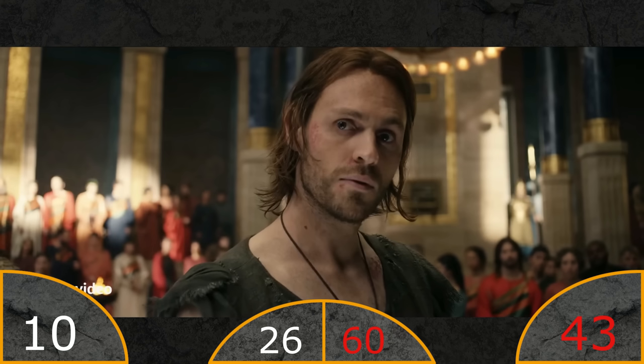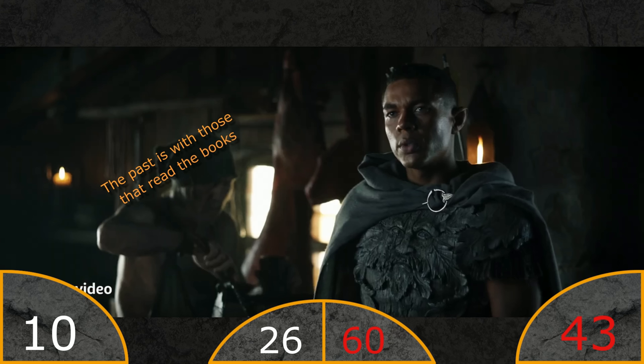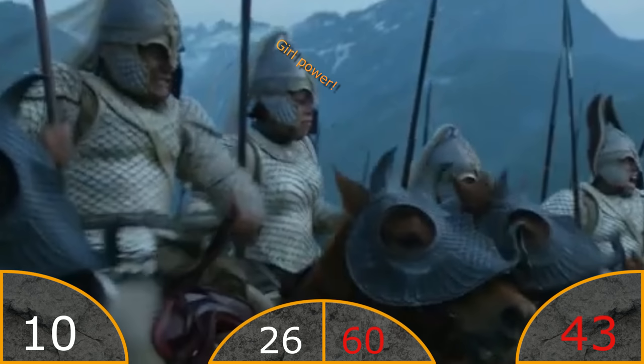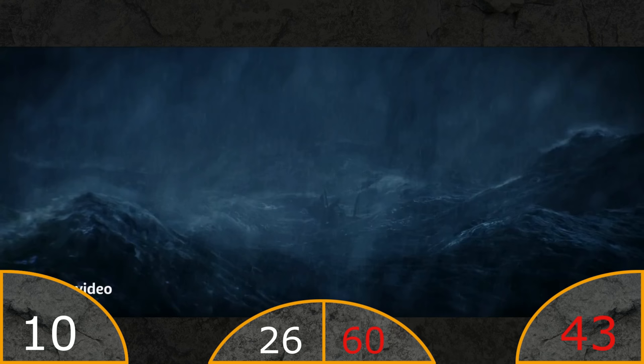Then we have Halbrand in Numenor, and then we have Arondir - nothing interesting really. And then we have Galadriel leading the Numenorean army of cavalry. I've already given negative points for pretty much all of this. The only new thing here is that we can see Halbrand is with her - and there's a female too. And then Galadriel and Halbrand on a raft, just like we talked about in the last episode. We will talk more about it in the next trailer as well.